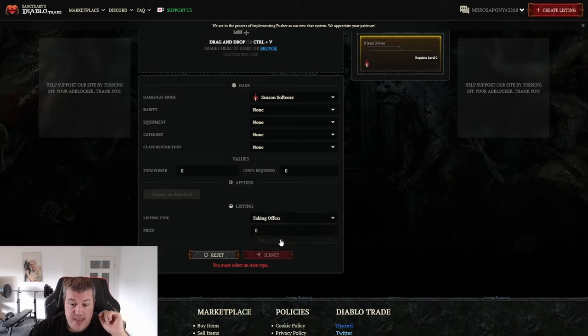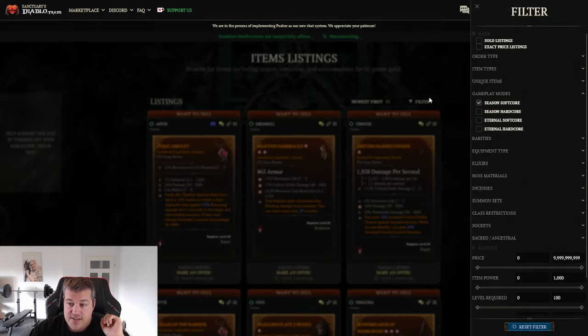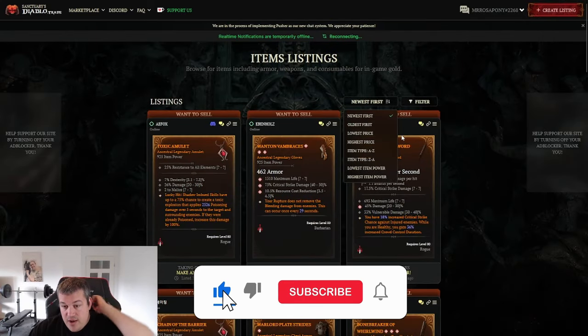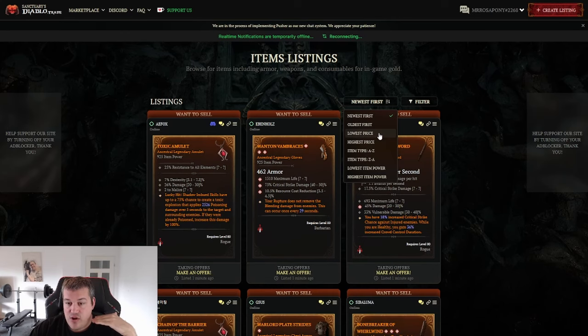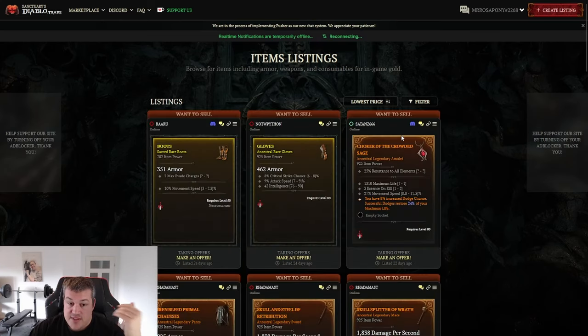If you set it to taking offers, you can either set it at zero — which displays it as taking offers — or give a max price while showcasing you're willing to sell lower. The best way to list items at the moment is actually putting them as taking offers and not setting a price, because many people currently filter by lowest price. If you set any price, even if it's low, you will be shown below the people that just put taking offers, and people tend to buy really fast. So the higher up in the list you are, the better chance of getting your item sold.